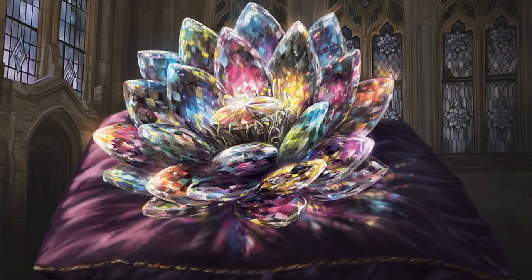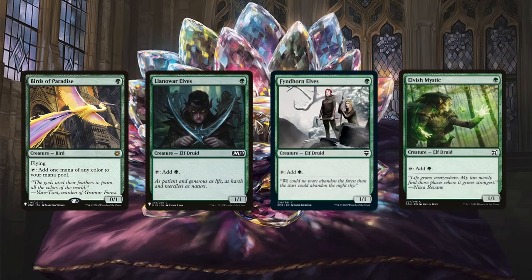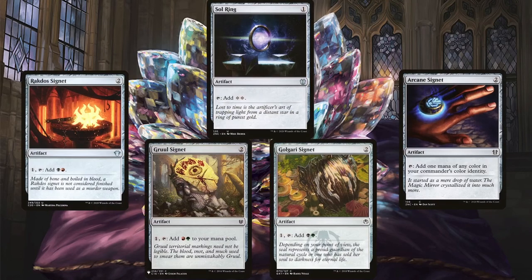Since getting Yurlok out early can ramp us quite a bit and begin giving our opponents pain early on too, the deck is running Birds of Paradise, Fyndhorn Elves, Llanowar Elves, and Elvish Mystic. I would run Elves of Deep Shadow over any of the other elves just to diversify colors, but the point of having these dorks is to not depend too much on the lands for when it becomes too painful to tap them. As for mana rocks, the deck is running Sol Ring, Arcane Signet, Golgari Signet, Gruul Signet, and Rakdos Signet. I'm running the Guild Signets over my usual trifecta for this deck because having too many lands proved too dangerous when testing — tapping down other sources for mana was better in the long run since the enchantments only ping us when we tap down lands. This further reduces the pain from the symmetric group slug effects in the deck.